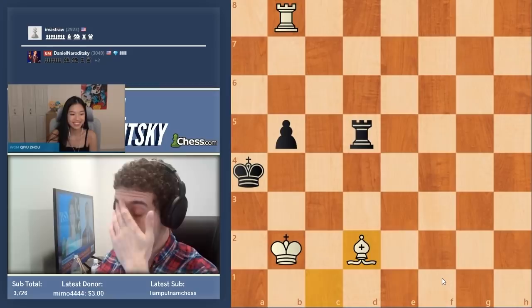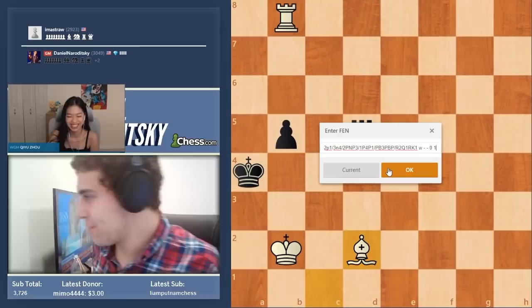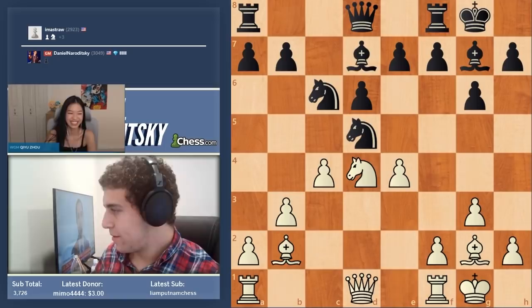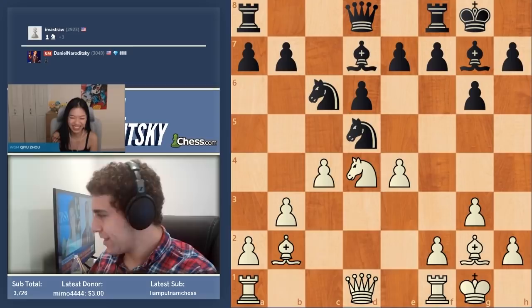This next position is from an old Russian game — from Mikhail Botvinnik, hopefully familiar to most viewers. World champion from the Soviet Union, one of the strongest players of the first and second half of the 20th century. One of Botvinnik's early games featured this position. It's white to move — if it were black to move I wouldn't be giving this to you.